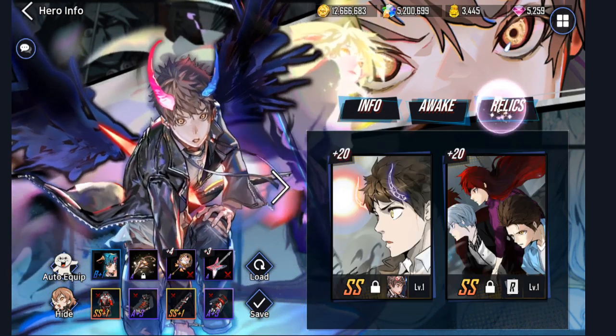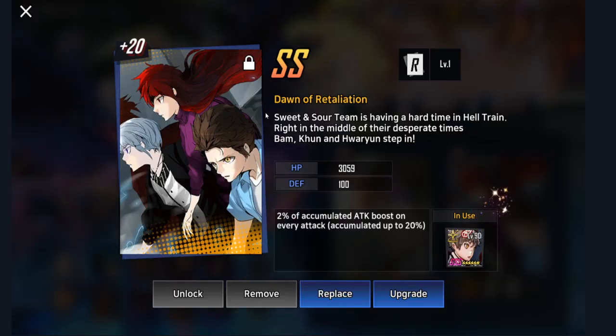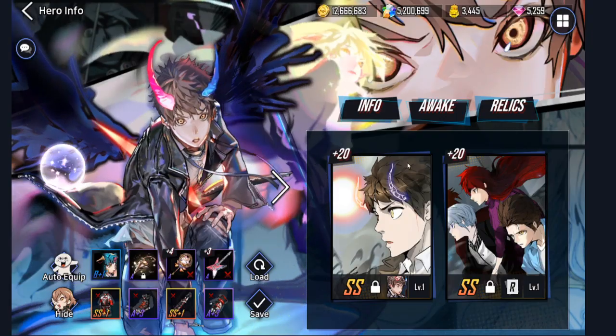And for my relics as well, I am running a full level 20 Black March relic. Here are the boosts for it — it's a pretty good boost, honestly. And I'm running this second relic right here at level 20 as well. The reason I'm running this relic is because it obviously accumulates attacks, but it also gives him HP and defense, which I kinda need because I do use him in the front and he does tank quite a bit for me.